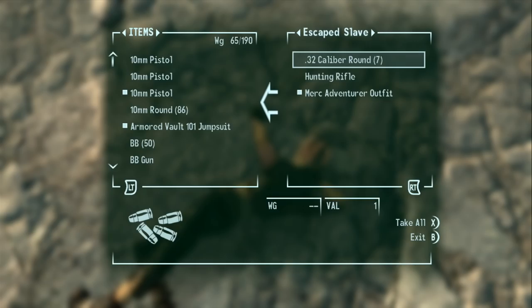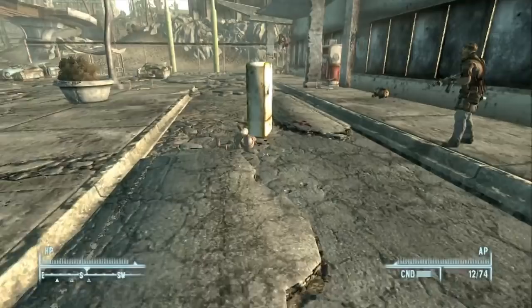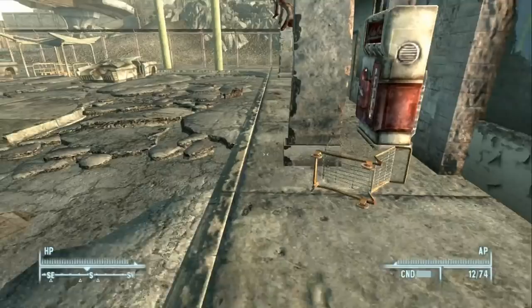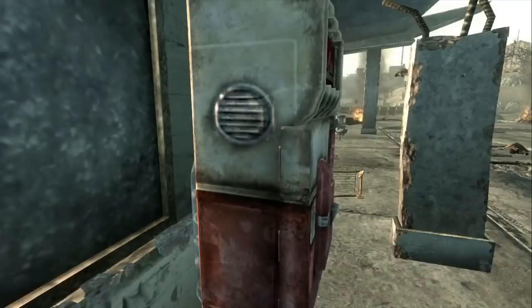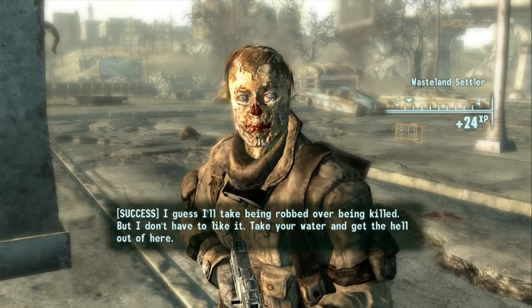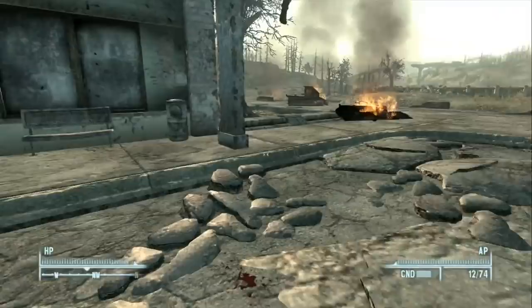There are a couple of Nuka-Cola machines here but no Quantum. We try the speech challenge again on the survivors and get some purified water. This location is a random encounter spot — similar to Skyrim where certain locations trigger random events. This time it was escaped slaves versus wastelanders fighting over water.